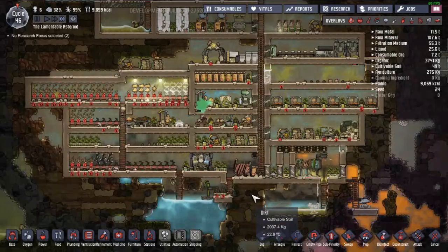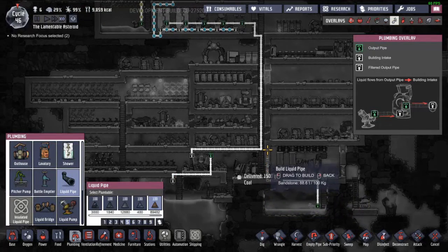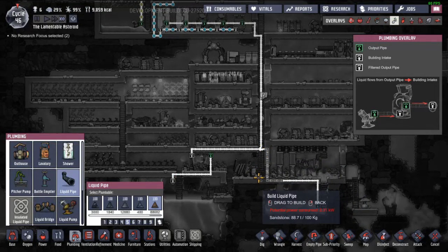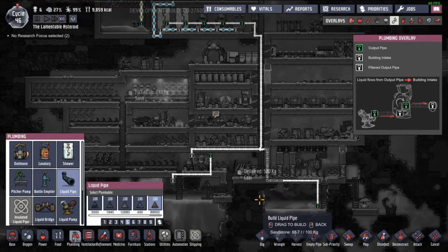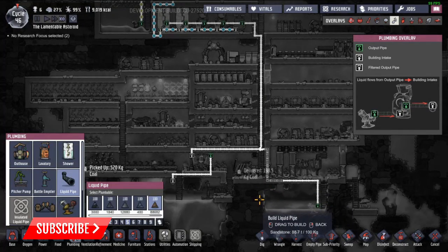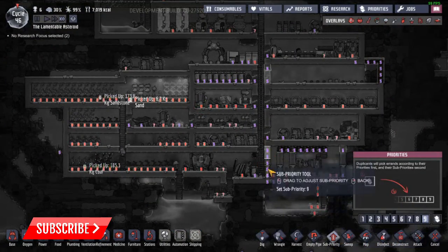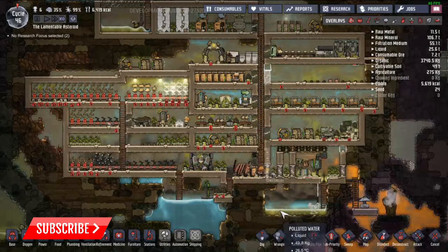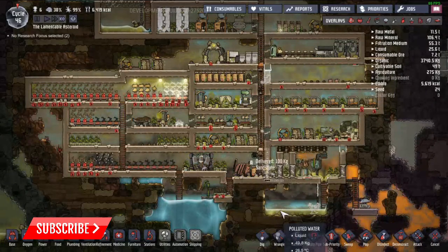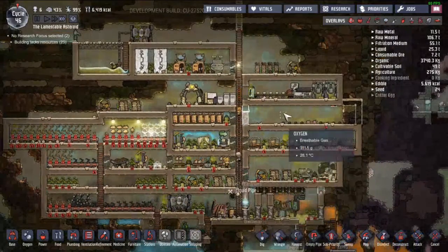I can hook up right here because it's inconsistent coming down here — it only comes down when they use it. This I can constantly just keep filtering more and more. We'll just priority-nine those. We don't even really need the coal generator going right now because the natural gas generator is giving us all the power we need.